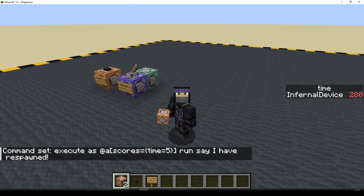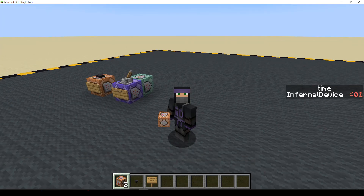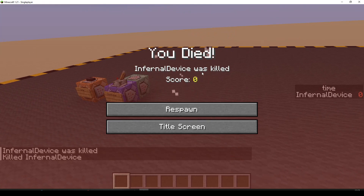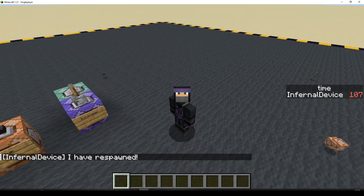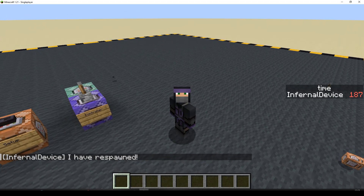That's how we can use the time since death criteria for a scoreboard objective to check when the player respawns. If you do immediate respawn, you've got no problem because the player is immediately back in the world and you can run commands at them. But if you have this window, you can't do anything to the player while they're there, which is why we need to wait until the score starts going up again. Anyway, take care, I'll see you soon.